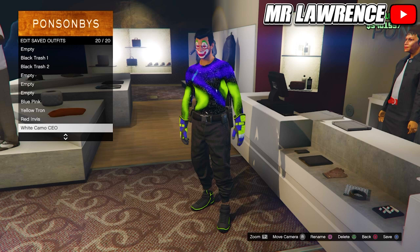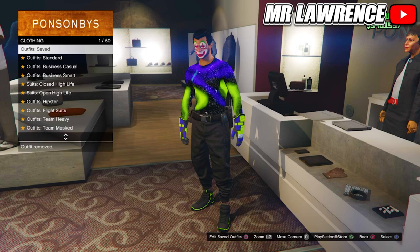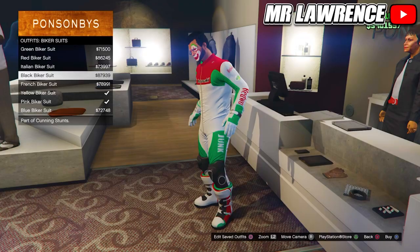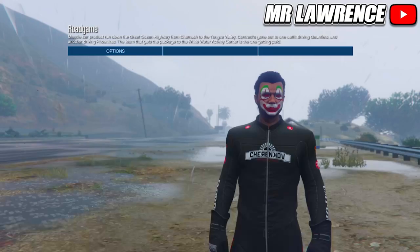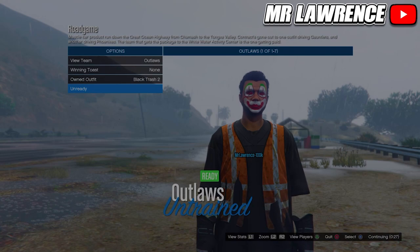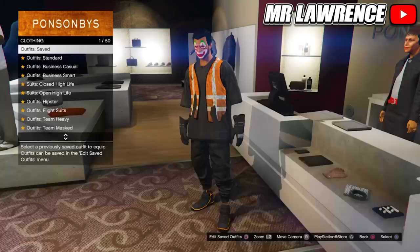Now for the last outfit, you will need to equip the black biker suit, then just start the versus mission once again. Change the clothing to player owned, invite someone and start. Go twice to the right again and when you load in, equip an earpiece and quit the mission. Delete the black trash outfits and save this outfit in slot 15, or pretty much any slot you want.